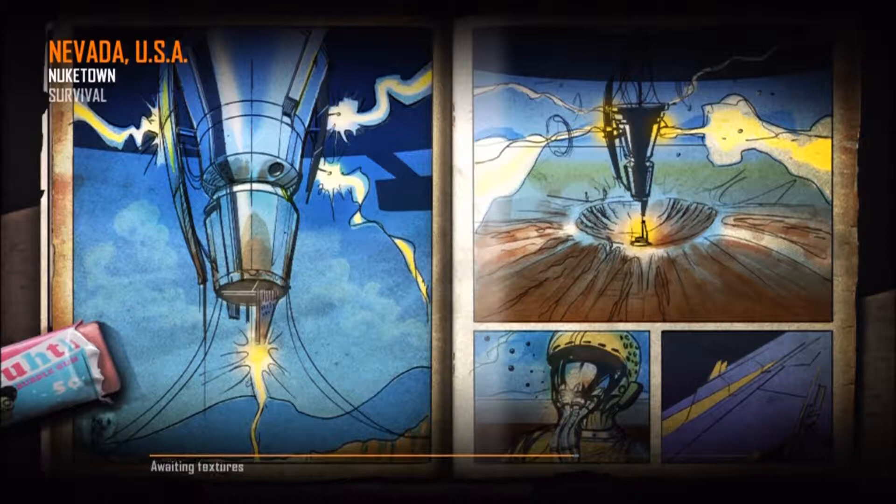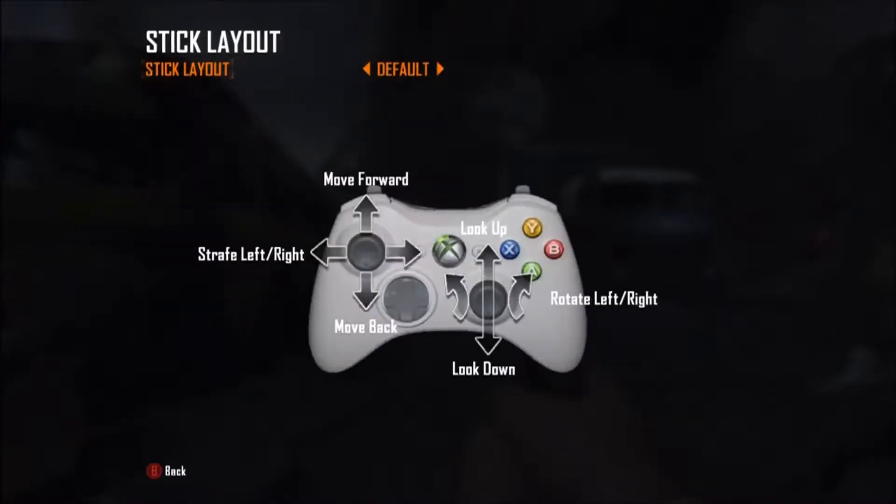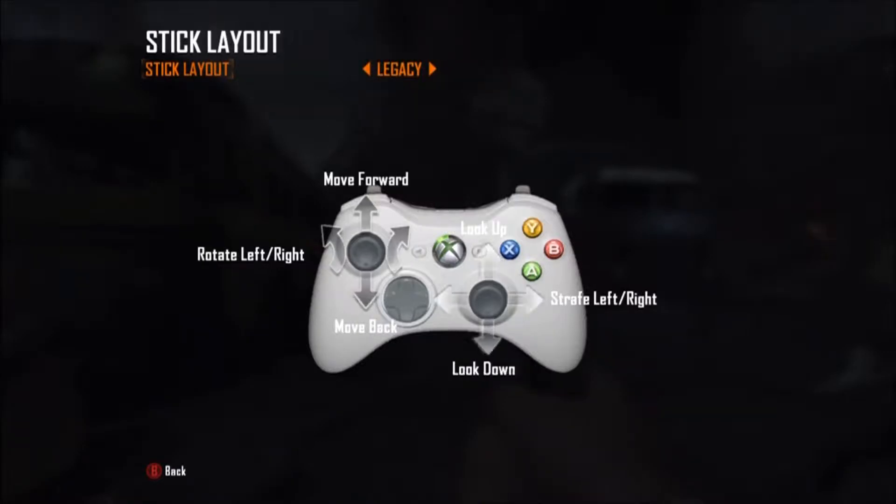Alright, Breeze and Alexei, are you ready for me to show you this invincibility gate? I don't know what you thought that was, but I'll tell you. Press Start, go to Options, go and change your look inversion to Enabled, go to Stick Layout, and go over there to Legacy Southpaw.